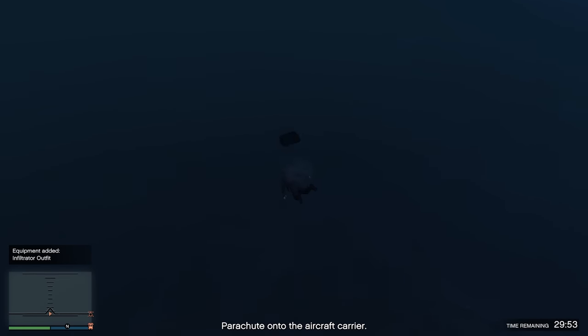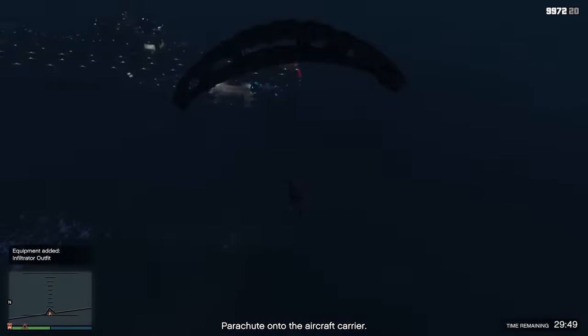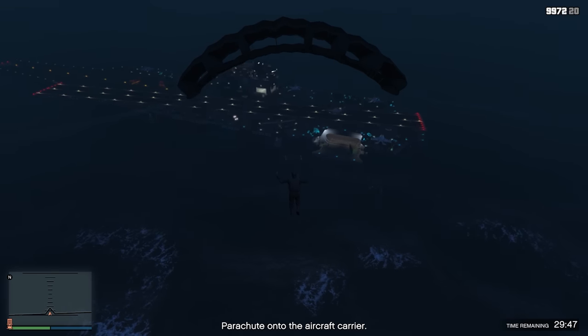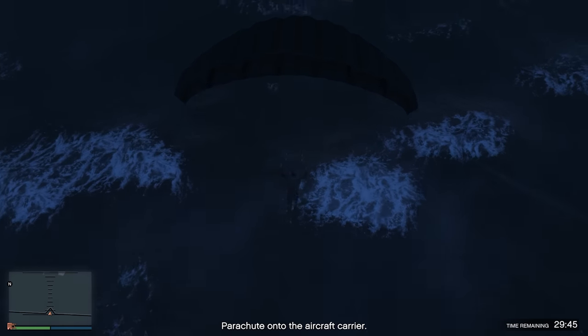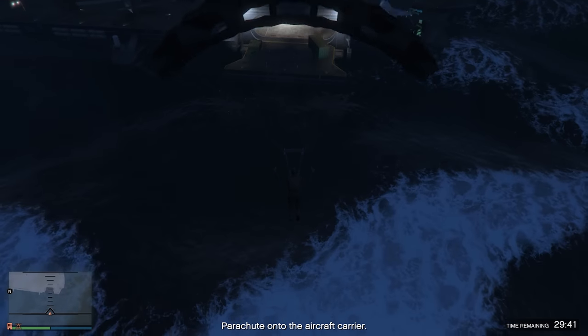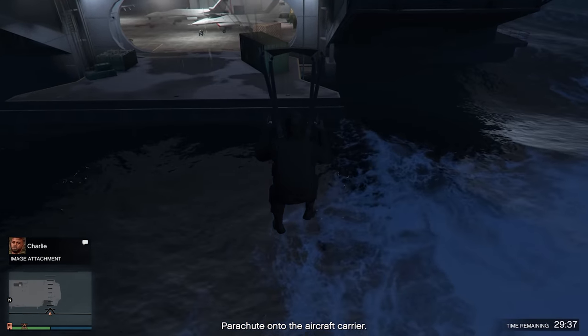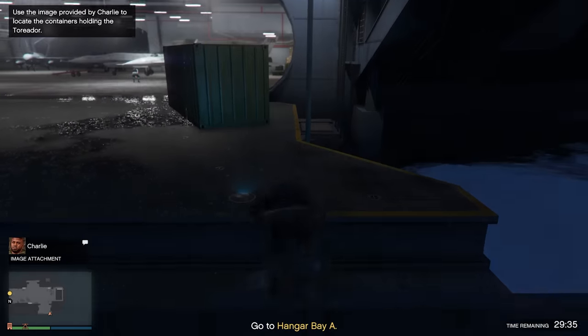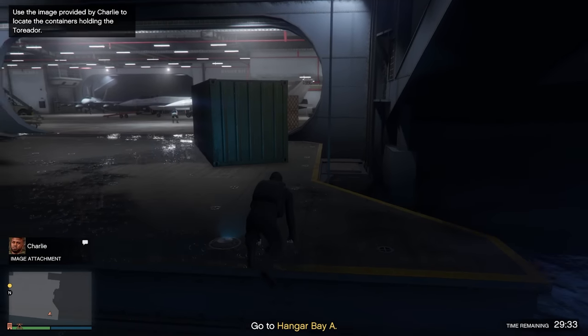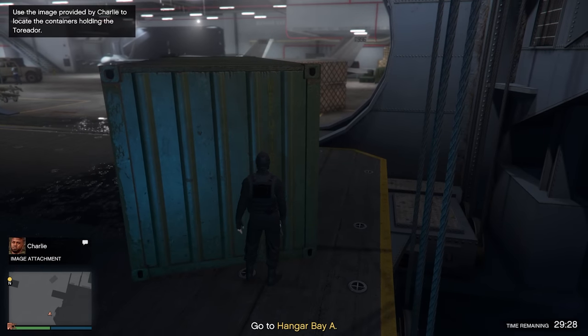We're getting as close as I can get to the carrier. I'm going to pull my chute right away because I don't know exactly where we're landing. I'm assuming it's going to be right down in here. Let's slowly but surely get down there. We landed — not perfectly, but we got there. The objective: use the image provided by Charlie to locate the containers holding the Torador.